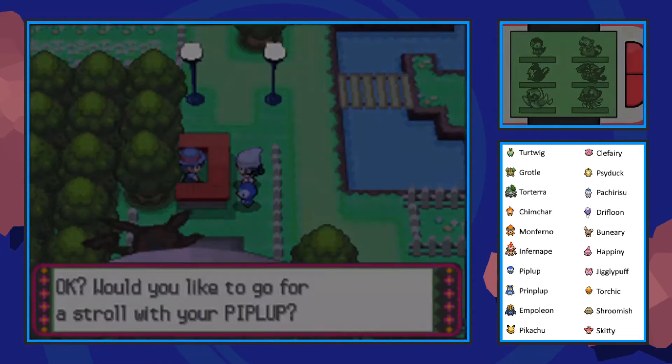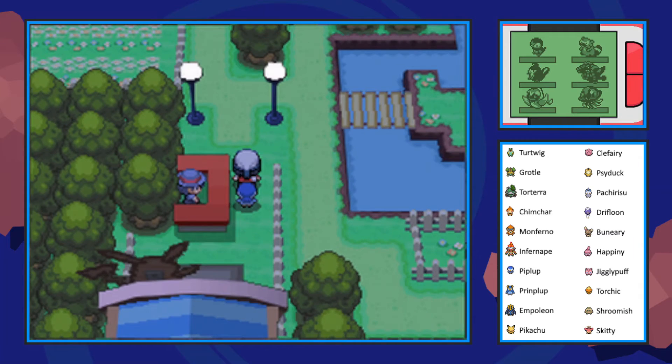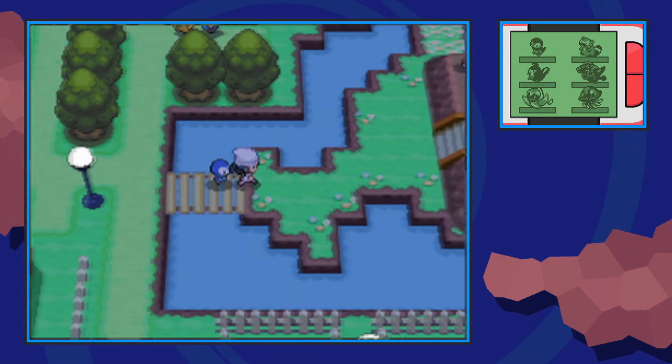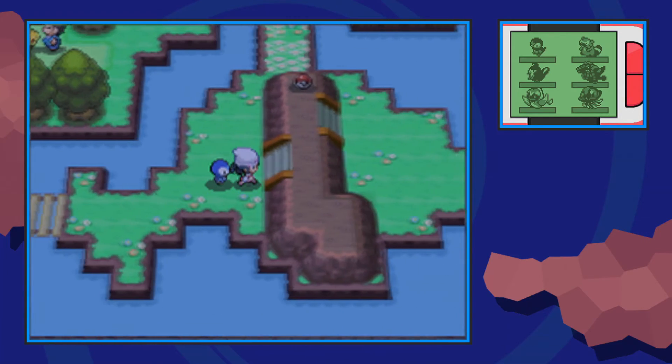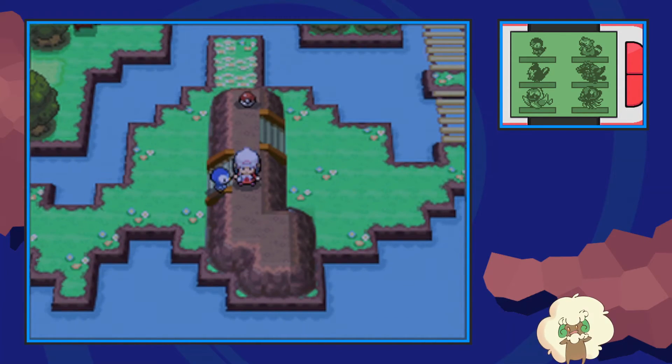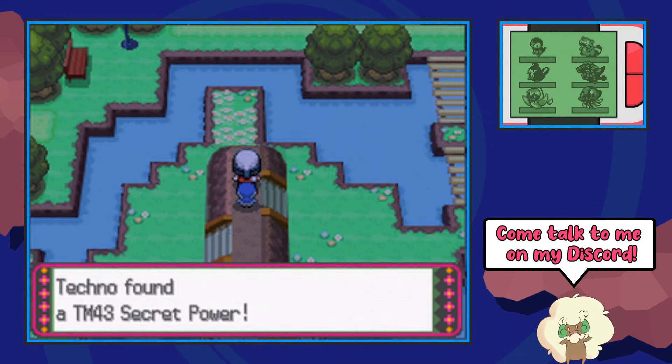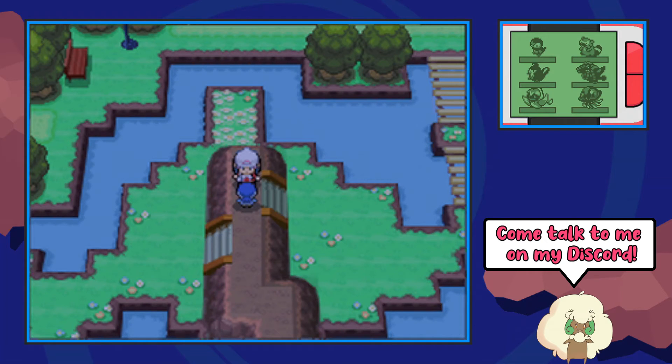In this particular case I'm going to be using Piplup. So once you have one of the Pokemon on that list in your party, you'll be able to walk in here and you'll want to make your way to the center island, which by the way is modeled after the Sinnoh region and the rock we're standing on is Mount Coronet. At the top of this little rock you'll be able to find TM43's Secret Power.